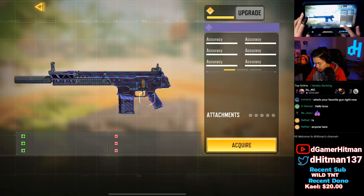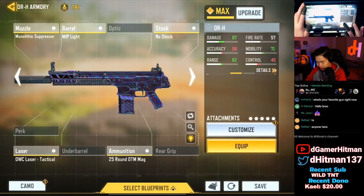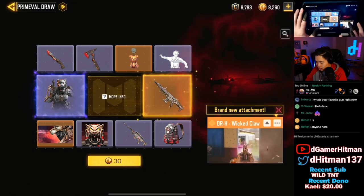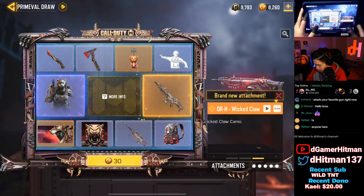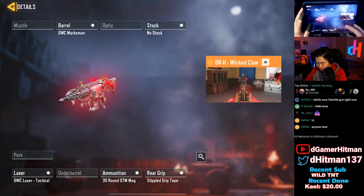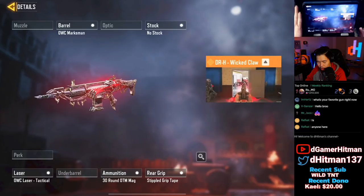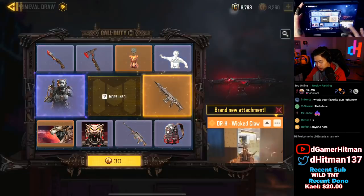To unlock the 30 OTM, you have to kill 80 enemies with the 38 mag equipped. 80 enemies wouldn't be too bad if you're playing on Shipment, so we'll potentially do that. I kind of want to test out the OTM to see how it performs. Looking at the blueprint - you get the OWC Marksman, no stock, a stipple grip, a laser sight, and a 30 round OTM. That's actually pretty good when it comes to attachments, pretty clean.